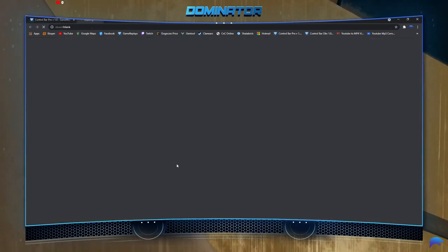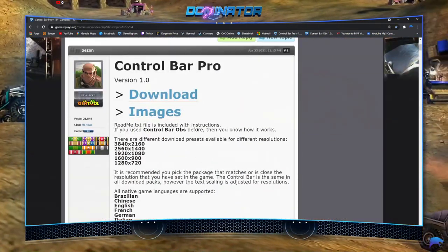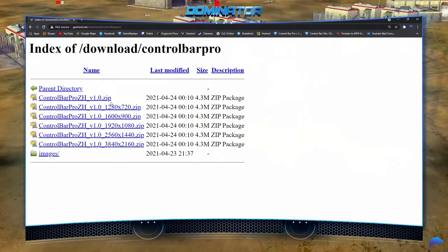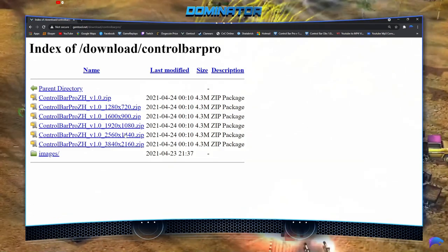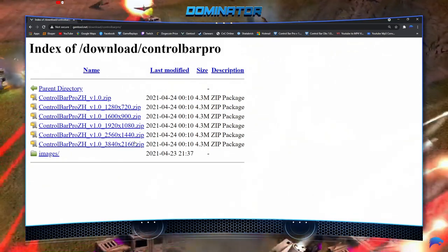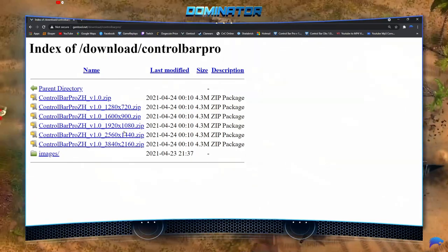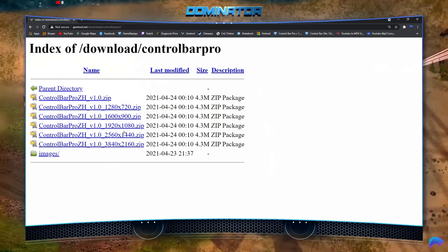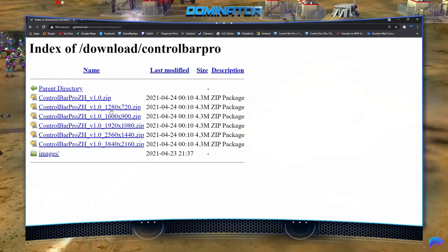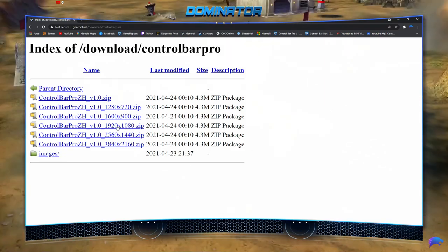There's also a Control Bar HD option — if you click on that you can download it, which makes all of these things look more HD than normal. To download, click the download button and then select whatever resolution your game is running at. If you don't know your resolution, jump into the game, go to Options, and it should tell you. Or you can go into My Documents, find the Options folder, open 'options.ini', and you can see and manually change the resolution from there.